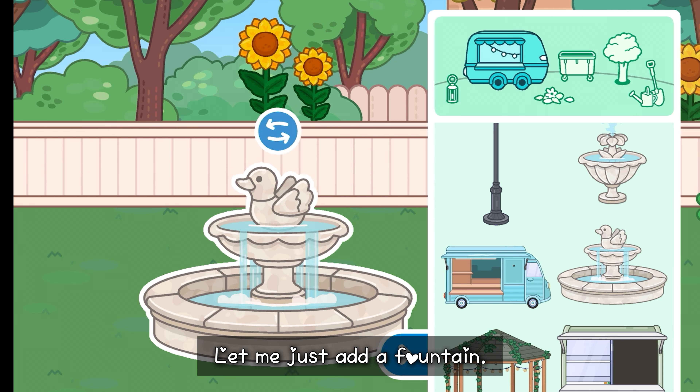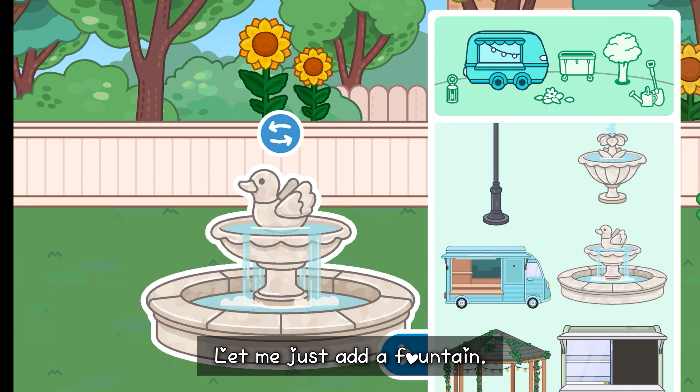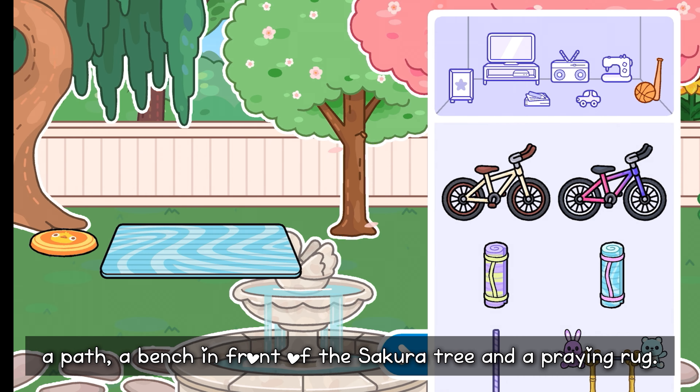Let me just add a fountain. Let me add a sakura tree and obviously another tree. Let me just fix that glitch. Now let's continue on building. I just added another tree, some sakura blossoms on the floor, some rocks like a path, a bench in front of the sakura tree, and a praying rug.